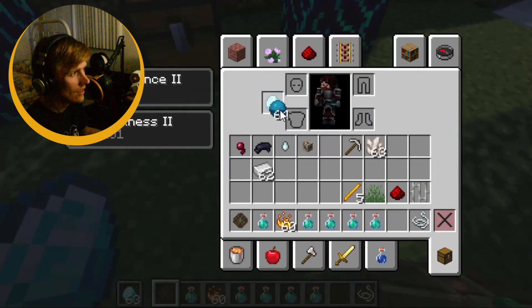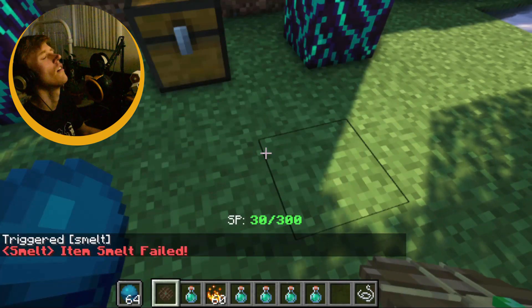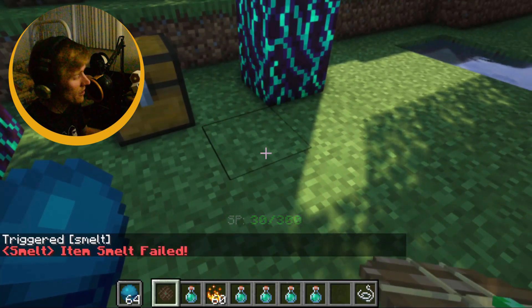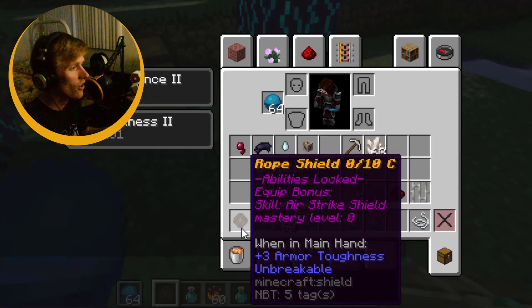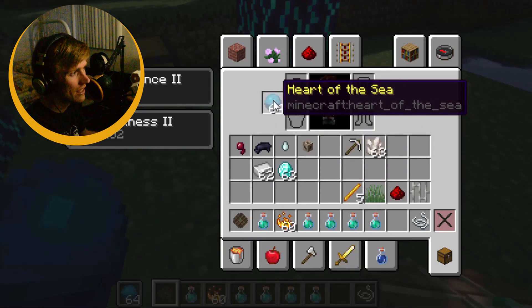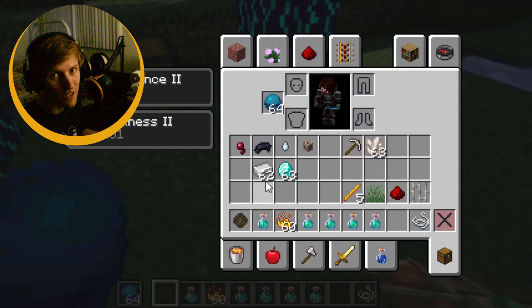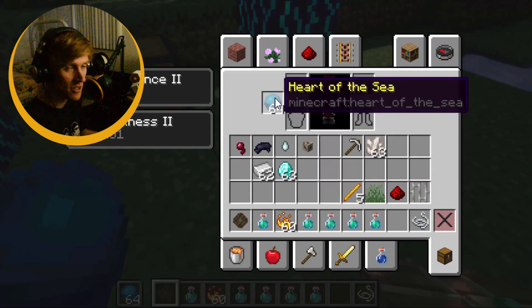So I think the next thing I need is a heart of the sea. Let's give it a go — oh, it failed. Now when it fails, you lose all your smelting levels. So if I toss out the rope shield, you'll notice all gone. It started at 3, it was at 3.84, now it's back at 3. So you've got a 50-50 chance as you climb the ladder, and if you fail you've got to go up the ladder again. Any survival player is going to have copious amounts of iron and quartz, but diamonds — and especially hearts of the sea — it's going to be rough.